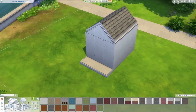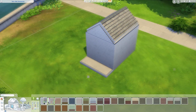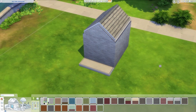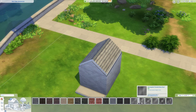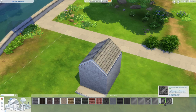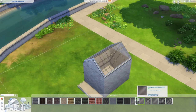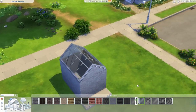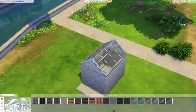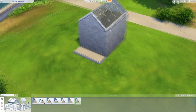Once the greenhouse looks right, it's time to pick a base color for the walls. Wood or brick are probably best for most greenhouses. Since we're building a more modern, simplistic greenhouse, I decided to go with a white grayish brick. In base game we have six different glass types for the roof — honeycomb, clear, and some more intricate patterns. We're going to use the second one, a more neutral glass roof, in the white swatch. You can also add a roof trim for additional detail — I'm going with white here.